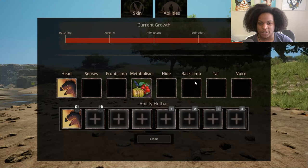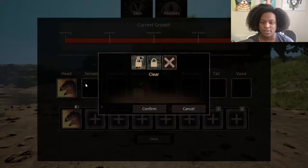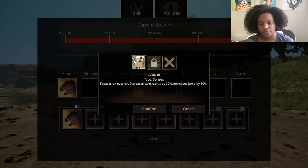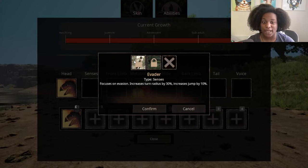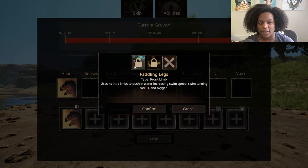Let's look at our abilities. We have one head slot for everything, so we just have cause medium damage with our bite. Then senses: Evader — focus on evasion, increases turn radius by 30% and increases jump by 10%, which is crazy considering it already has a really good turn radius. Escape Artist — focus on only escaping rather than fighting, increasing speed by 10% but with drawbacks of 5% damage output and 5% armor reduction.